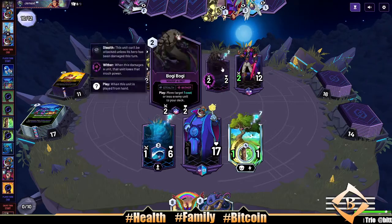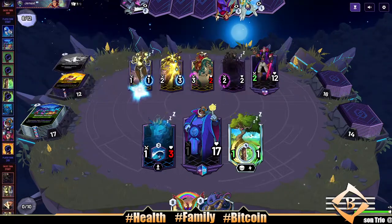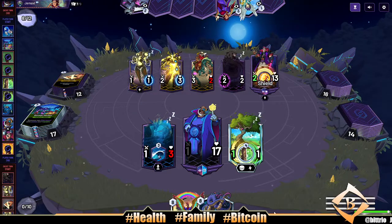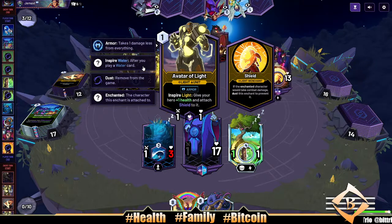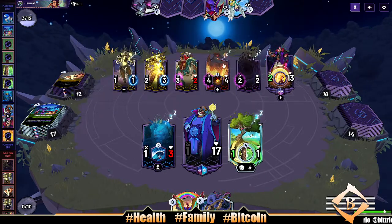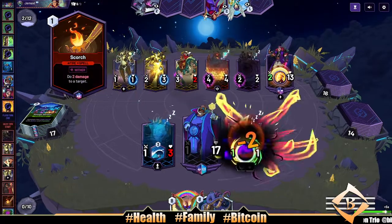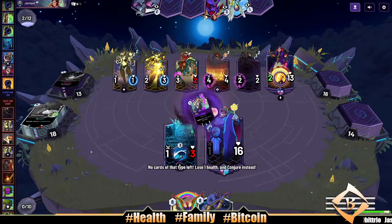Boogie — he's stealing my boys! Damn, this guy's a pain in the ass. Fire Light gives your hero plus one health and attaches Shield to it. Dang, Avatar Light — they made this do pretty good. Uh-oh, Scraggy though — Scraggy's about to do me.